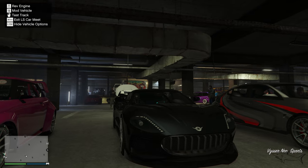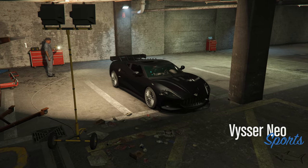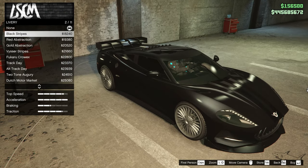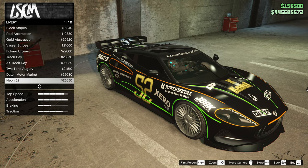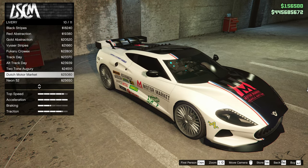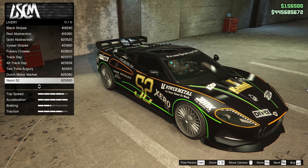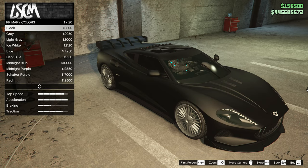Let's see how we can customize it and what customization options we have. First I want to check out some liveries to see if there's anything worth considering to put on the car. There are a lot — as you can see, a lot of race liveries. I think I should try to put a different livery on, but I don't really like how they look. Let's see what we can do about the paint.